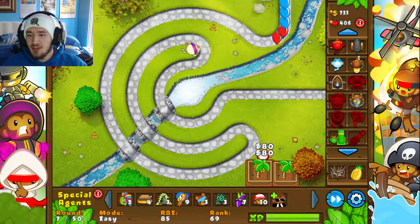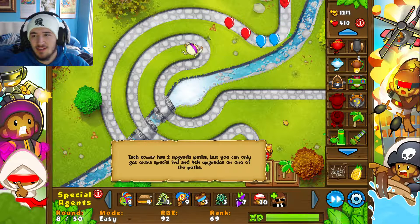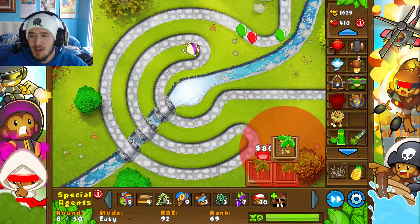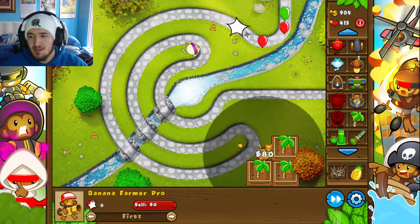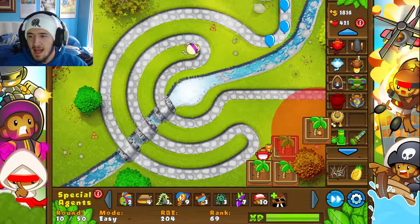We're going to put down some banana farms because I'm definitely going to need the extra cash. And if you're wondering about the hat — my hair looks terrible because it's so straight and doesn't look right, so I'm covering it up. It only happens when I wear a hat; because I wore it earlier in the cold it straightened my hair a lot.